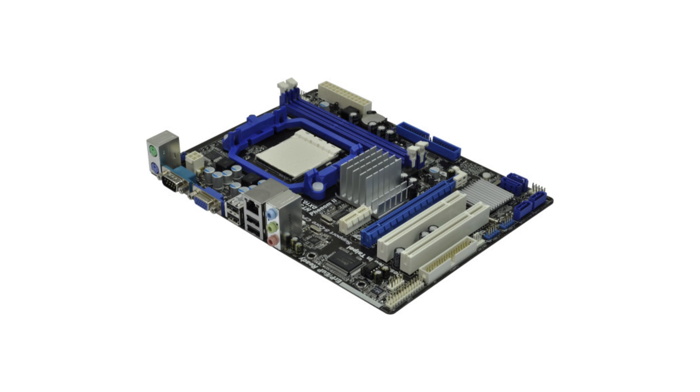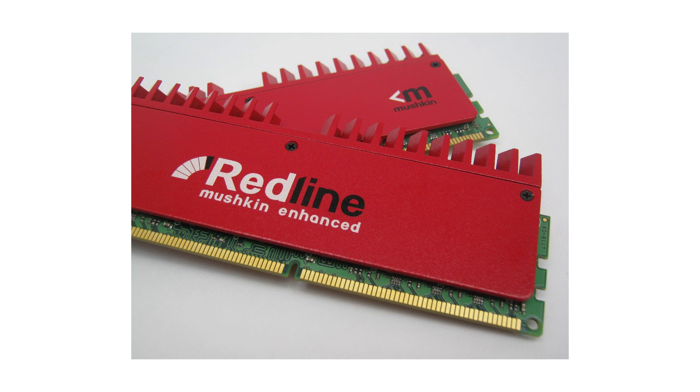For the motherboard, the ASRock 960GM US3 — that's a micro ATX motherboard at $60.98, loaded with features. For the memory, I'm going to grab the Mushkin Redline memory that we recommended in the build with the AMD FX 6300, because I like it a lot. It's fast, tested at even better settings than what's on the box, rated at 1866 MHz. It's $49.98.